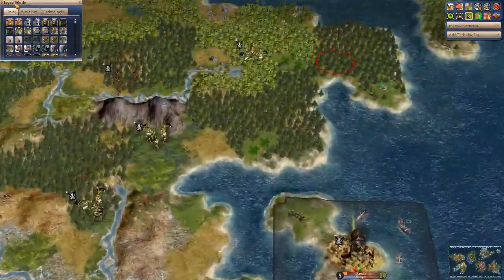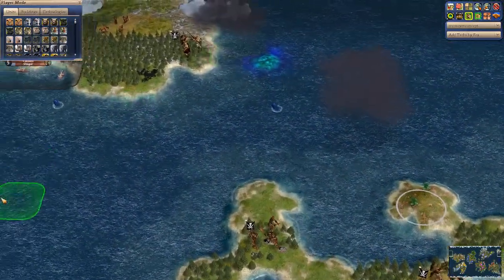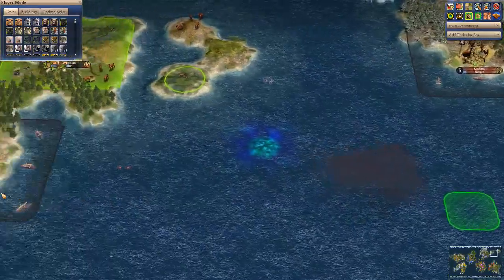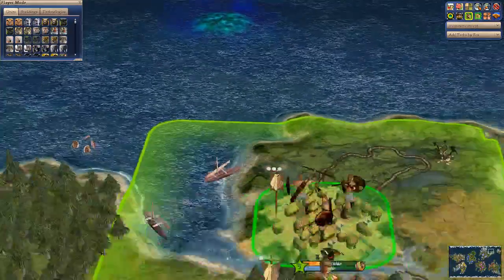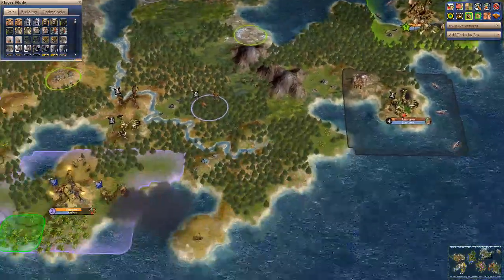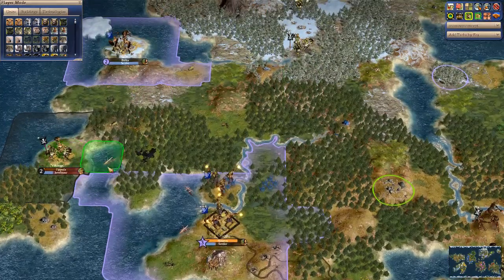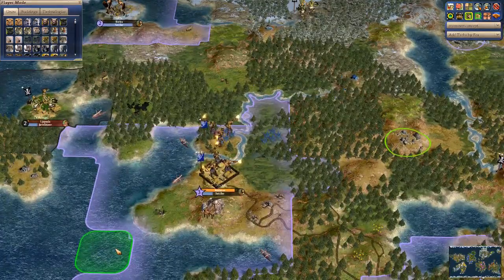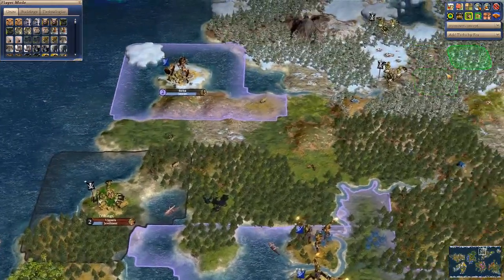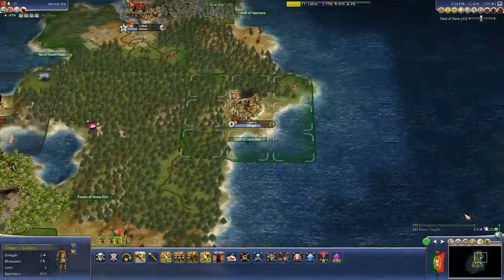There's a former Aztec city that's now a different civilization — once we discover them we'll have names for them all. The Babylonians are doing alright, still capped at a six. The Russians are embroiled in wars with barbarians and have unhappy cities. Even though you appear to have your own land, it's not nearly as rosy as you'd think initially.